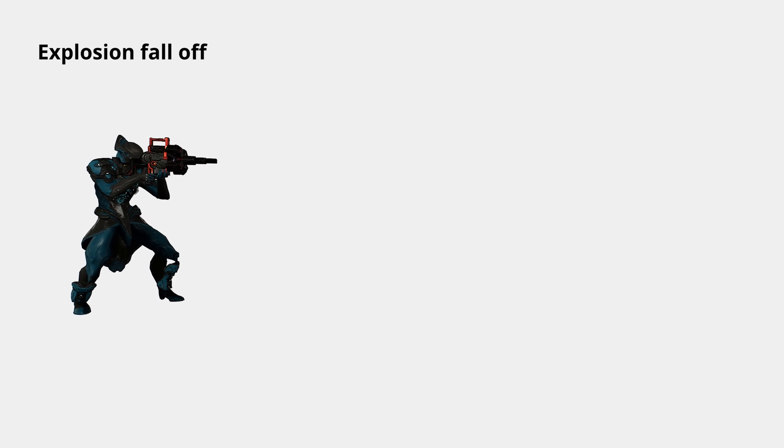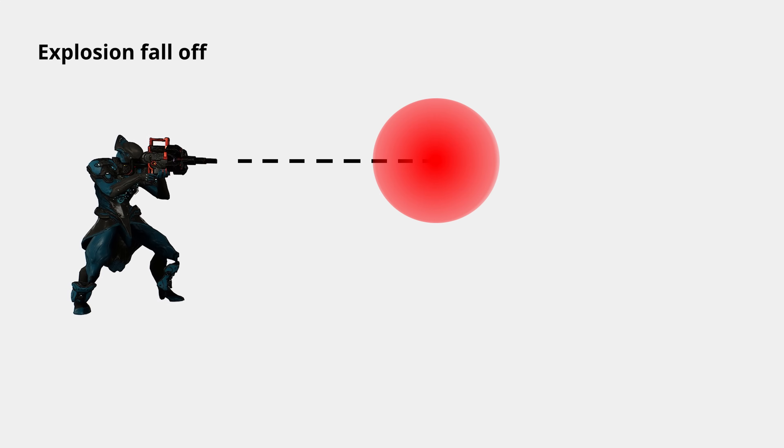Explosion Falloff works similarly, except it doesn't have a lower range — it immediately starts reducing damage with distance. The range in the arsenal shows how far out the explosion reaches, and the falloff shows how much damage is lost at the very edge of that range. For example, the Tenet Envoy has a falloff of 80%, losing 80% of the damage at extreme range with only 20% still being delivered. At half the range from the center of the explosion, it's half the falloff, so only 40% is lost.